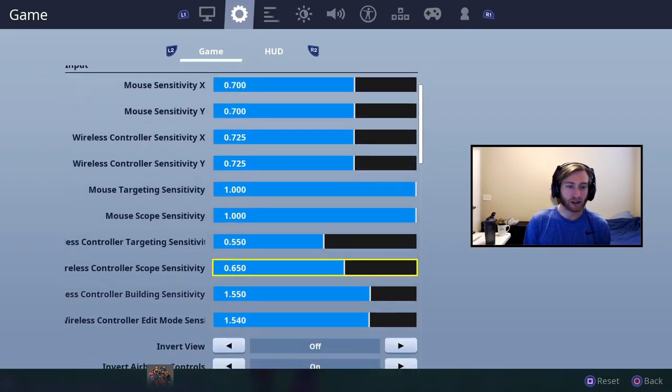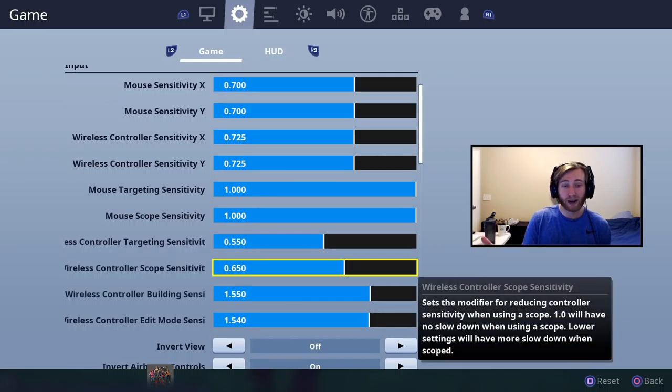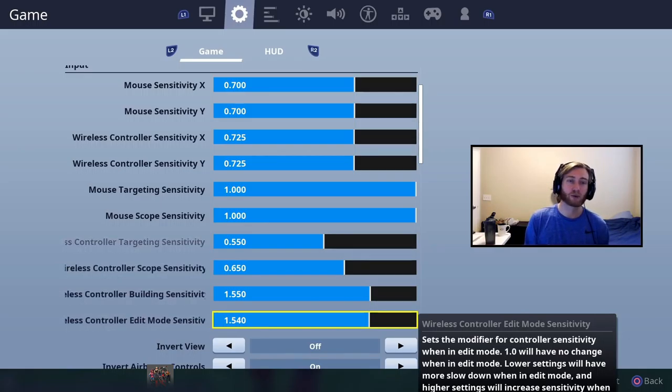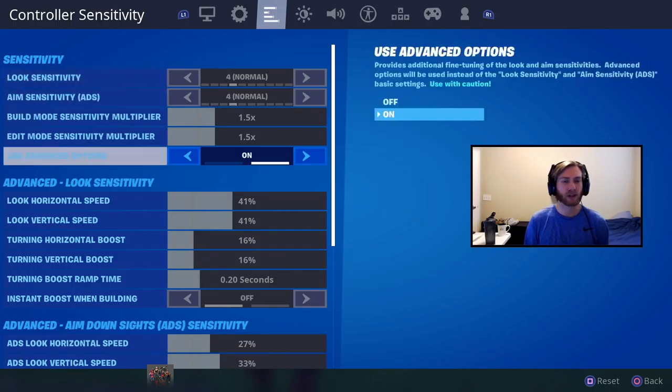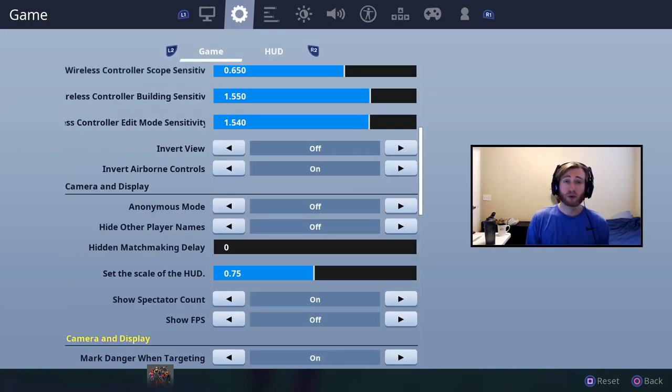Wireless targeting — that's your ADS when you aim down sights — is 0.55. Scope sensitivity with a sniper or scoped AR is 0.65. Building and editing are 1.55 and 1.54. I already did a full breakdown — check the video above for why I think Legacy settings are better than the new ones and why you may want to swap. Check that video above if you want to learn more.